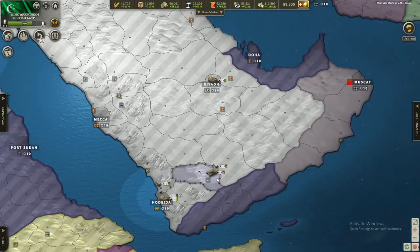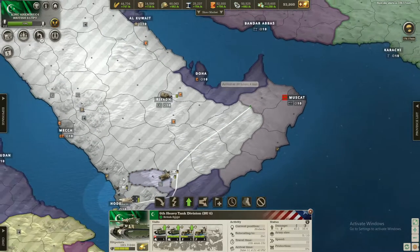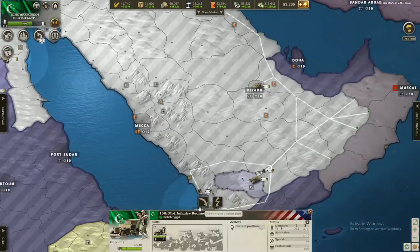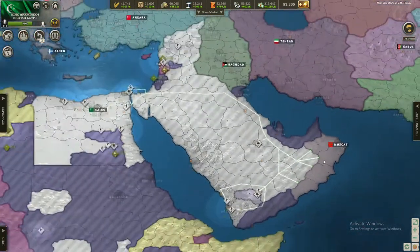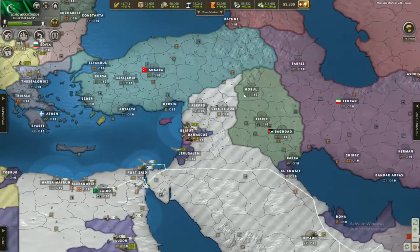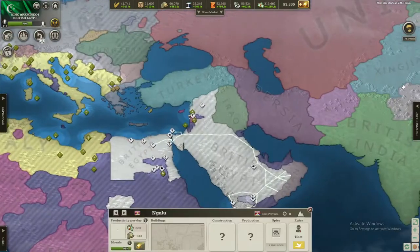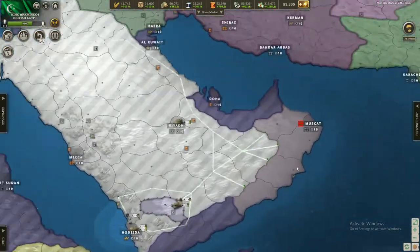Now since Yemen is annexed, we'll prepare to invade Oman. Let's get some units already. All of these will go here and we'll get some more ready. That will be enough, I think. After we annex Oman we'll go after Iraq. That's gonna be a bigger war, although we should be able to win it. Production is good, we're building stuff and we're preparing for the war with Oman.